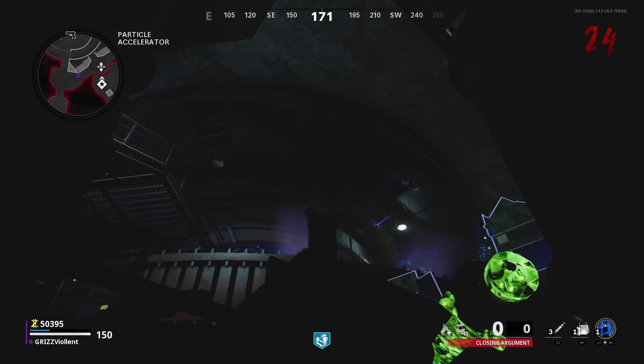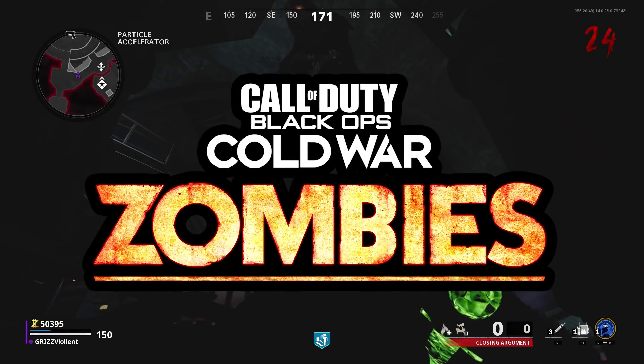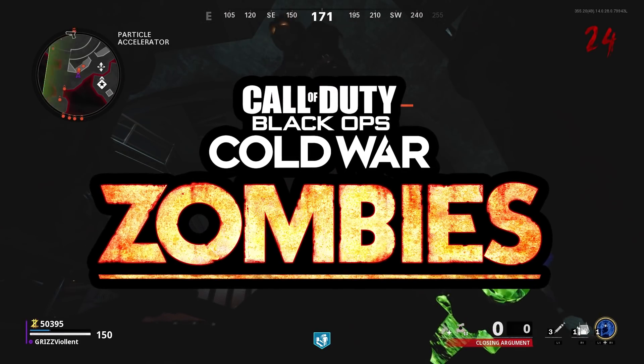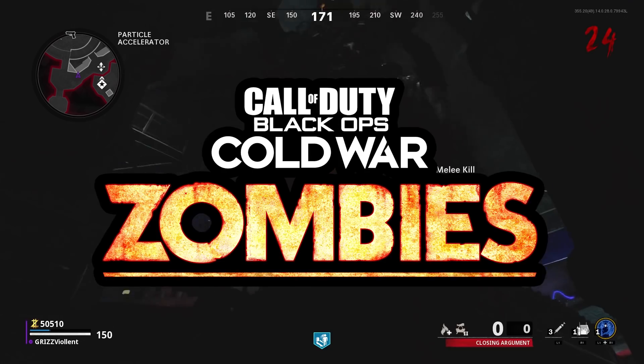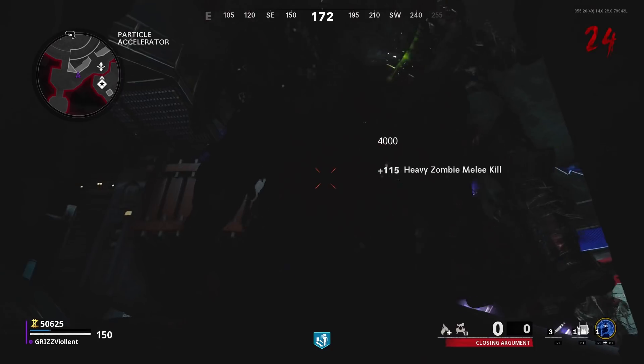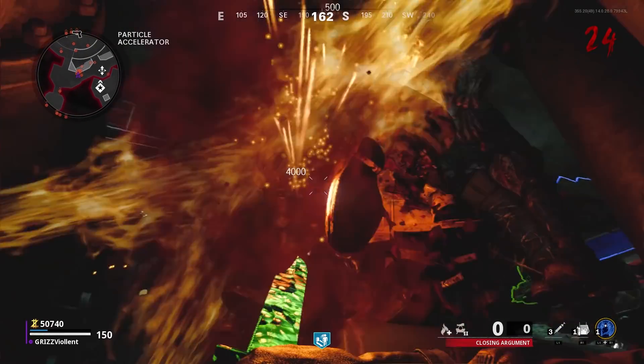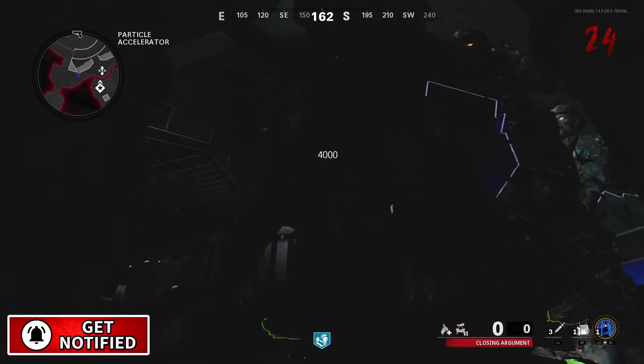Welcome back to the channel, my name is Grizz. Today we're going to be taking a look at a Black Ops Cold War Zombies video. This is the very first glitch that we would almost consider a god mode glitch, outside of boss zombies being able to touch you. This is one for the books — the very first one in the glitch series we're starting on the channel.